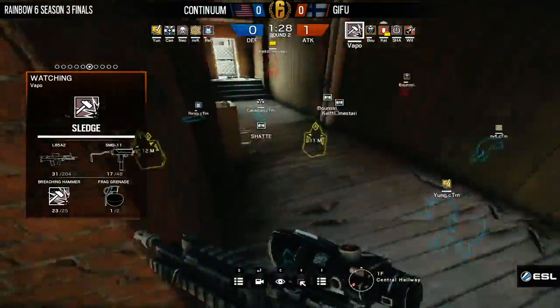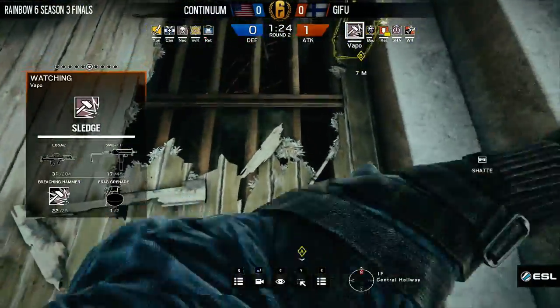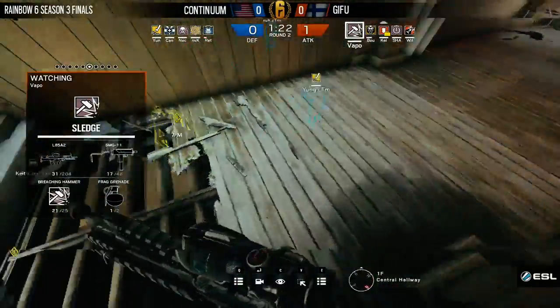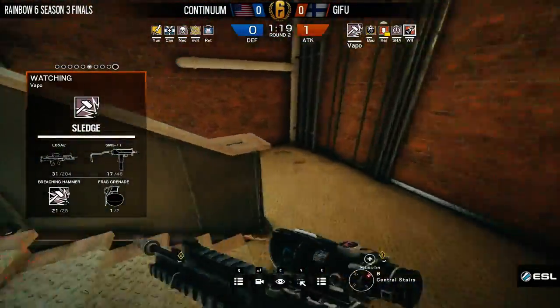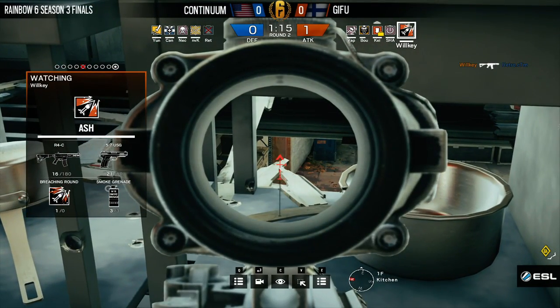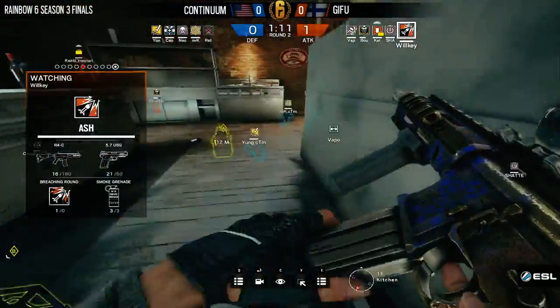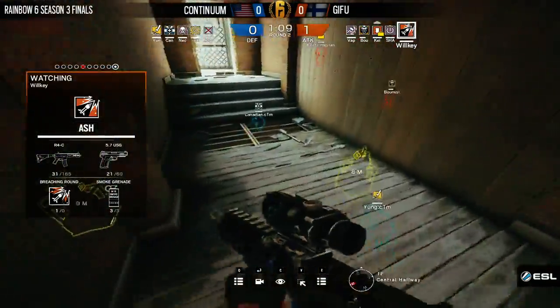That hatch being opened is something we saw a lot of in earlier seasons — it kind of fell out of favor, but you see why it's used. It provides such a nice angle if you can stay alive up there. Vapo's going to do his work, opening up some of the kitchen hallway floor and also working his way down the main stairwell. This is going to give him that angle into church. Now we have the first kill being on Wilkie as he takes out Retro from Continuum, finally being destroyed back behind the shelf. Necrox is still inside of the tunnel.